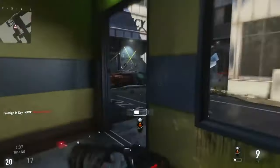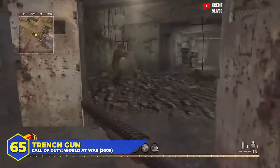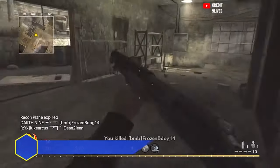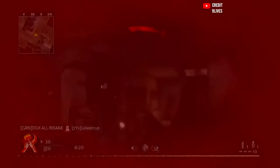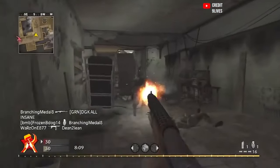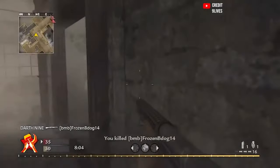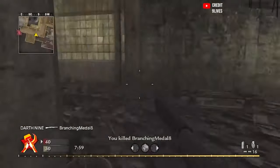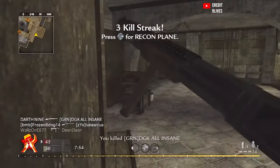We are going to count down all 65 shotguns from COD history in order from the worst to the best. Let me know which is your favorite. Let's get into the insanity. At number 65 today, the World at War Trench Gun. Coming in at dead last is one of the most pointless shotguns ever in any video game, period. It was weak, it was slow, an ineffective pump shotgun that rarely ever got you a one-shot kill beyond point-blank range, and it only held four shells, so you were constantly reloading and getting hit markers unless you were shoving the barrel up somebody's nose. It was dookie — the 65th worst shotgun in COD history.